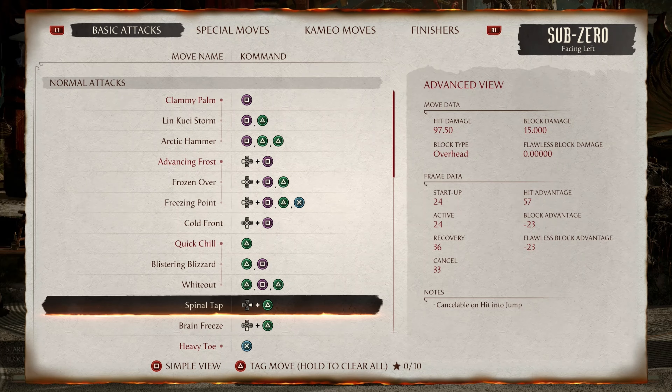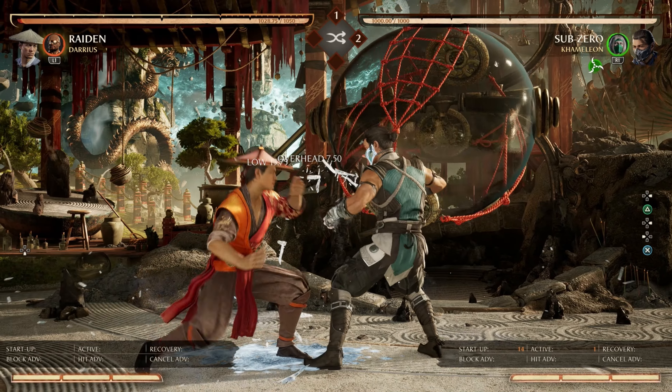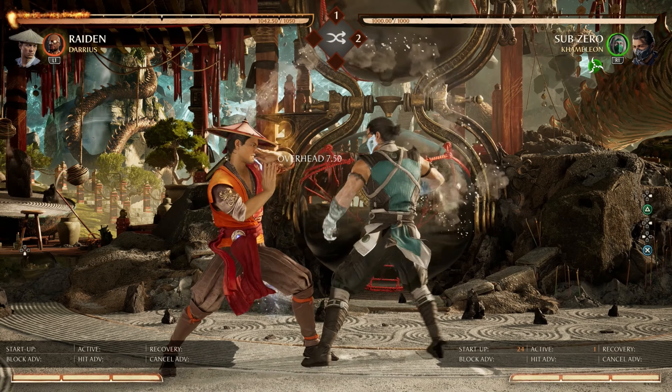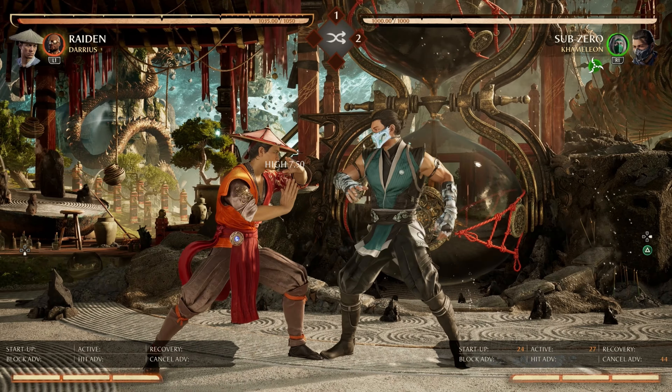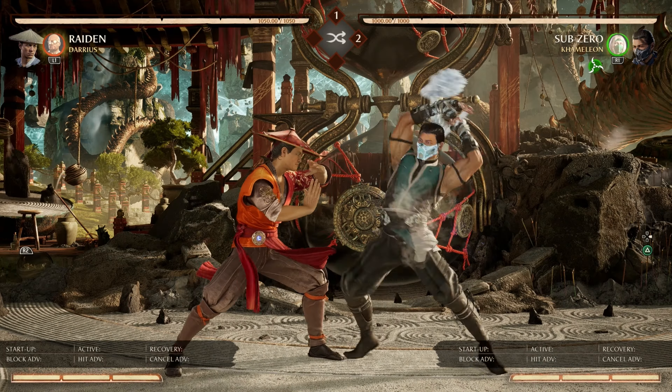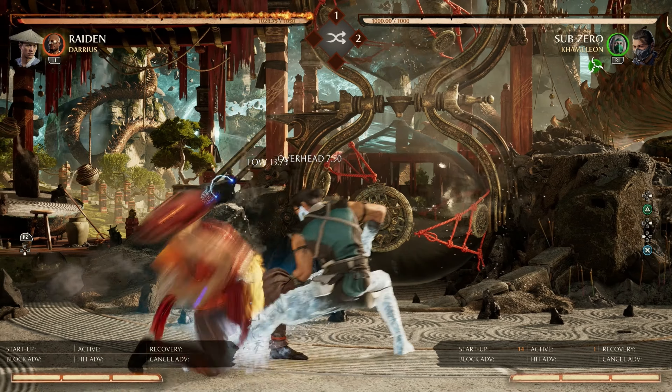Next, we have Spinal Top at negative 23 frames. The string is punishable on block. This string is also used for the 50-50 overhead ice slide, but it's the biggest of all the options. The second hit of Spinal Top is not even an overhead — it's actually a high. This means you can block low to cover both options, and you're rewarded the punish for blocking both options.